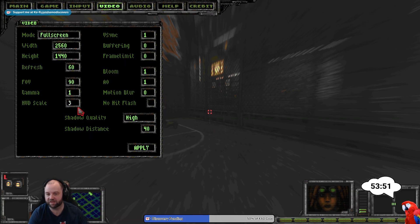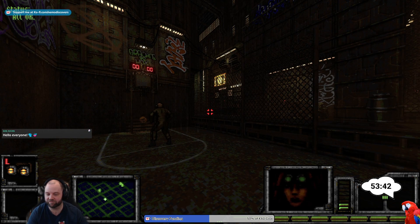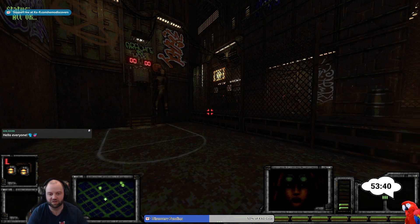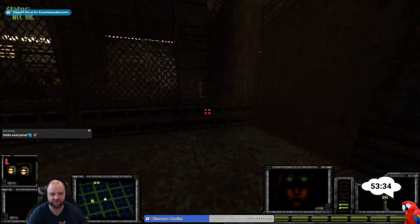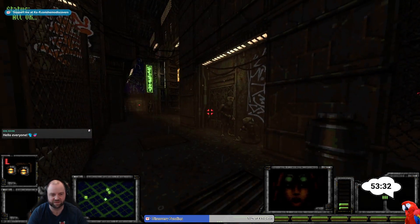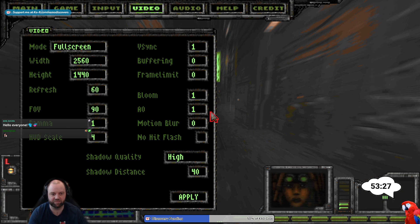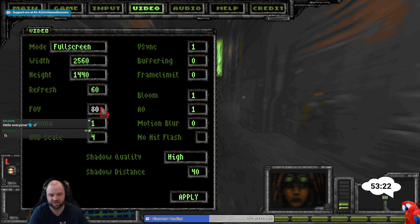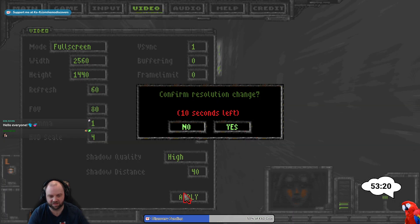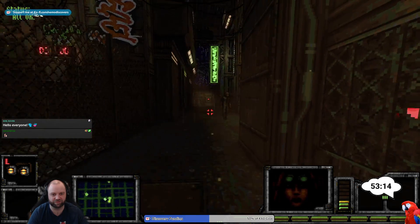I turned off motion blur and put V-Sync to active. You can scale up the HUD. Welcome, Raven — this is scaling four. I think that's quite all right, you can see the things. Let's go for 80. Yeah, that seems more like it — no fishbowl effect.